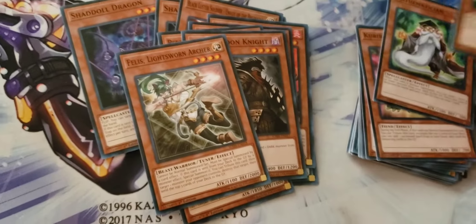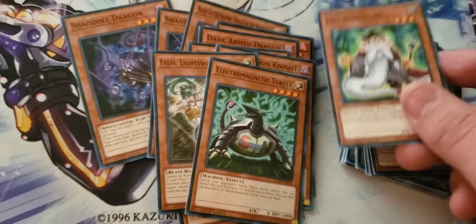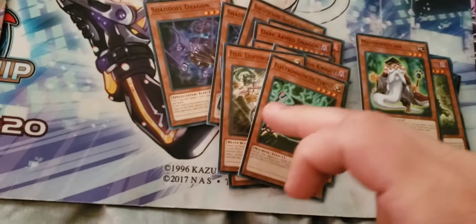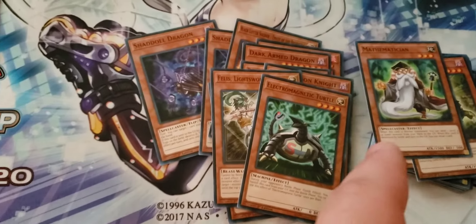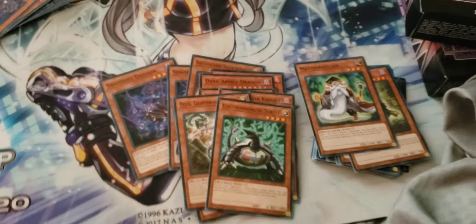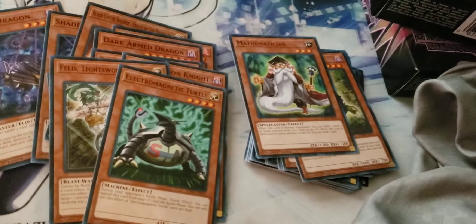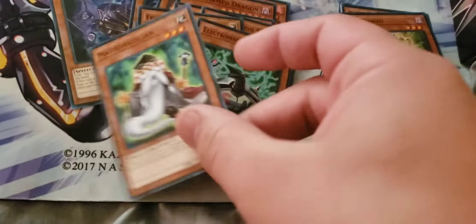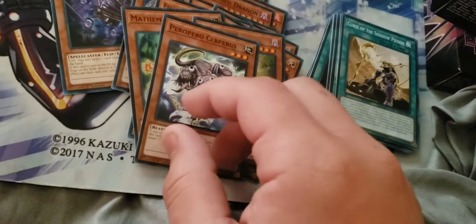Felix — I don't know why they printed this in here, but okay. Electromagnetic Turtle is very good. This is a free Center of Mathematician, and play the Mathematician to send something. This was an alright card and Serperis is a free pop.